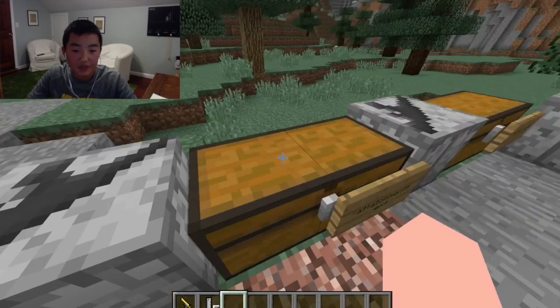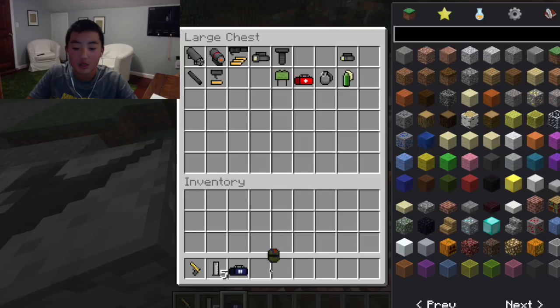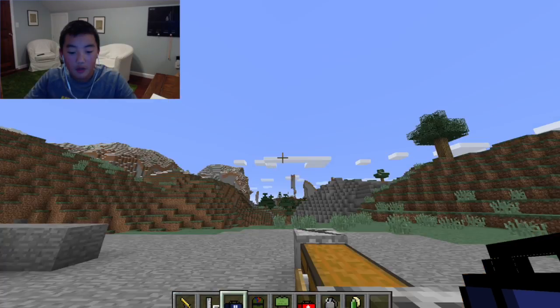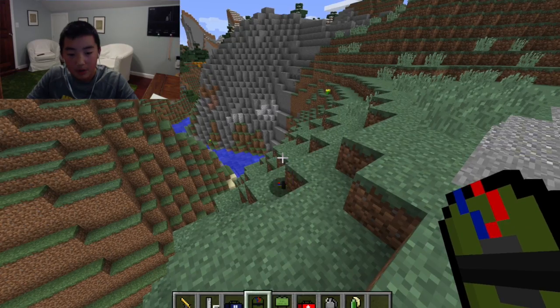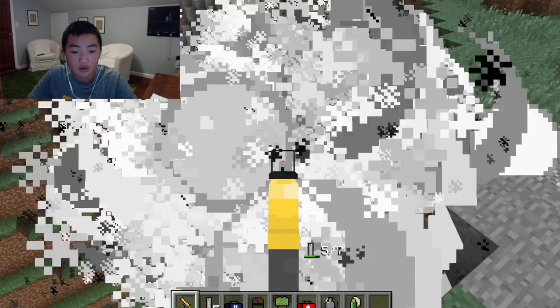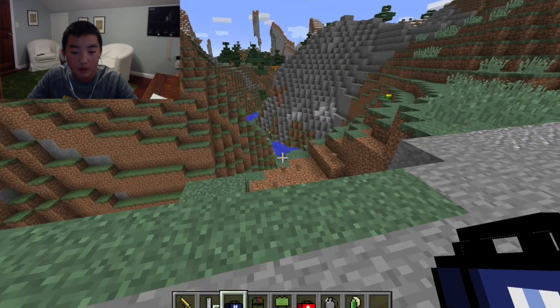There's a whole bunch of different attachments. Now it's time to get into these grenades, the ammo bag, and the medic bag. I haven't used most of this stuff yet, but you just throw down C4 and then I'm guessing you shoot it — yeah, okay.